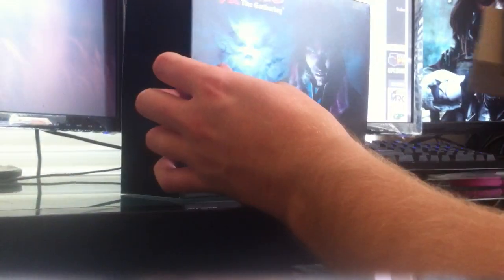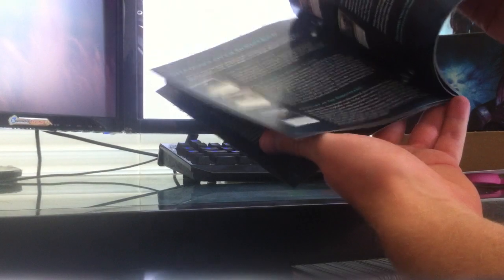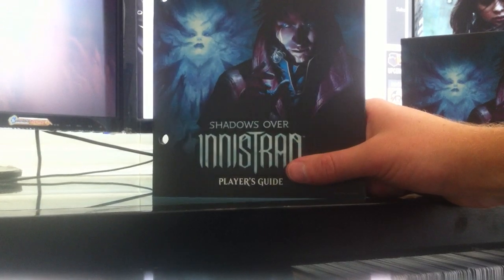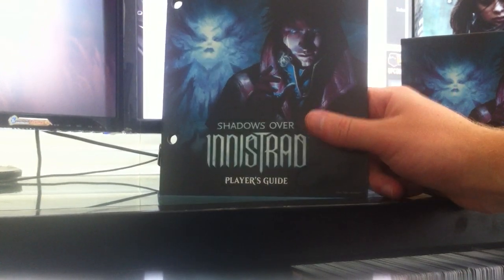First off, these fat packs come with this nice little sleeve thing that opens up into a poster — fairly worthless. There's also the player's guide, which is pretty cool. It's got descriptions of cards, checklists, things like that. Believe it or not, they sell for about $4 or $5 on eBay. Of course after shipping and fees you're lucky to net maybe $1 or $2, but they're not bad. I actually like them.